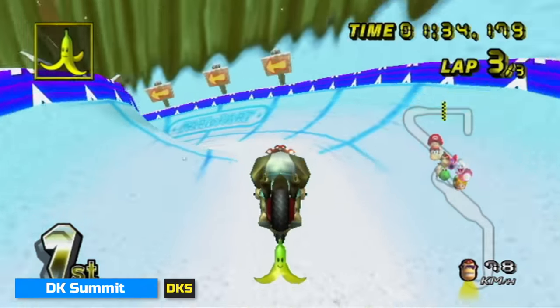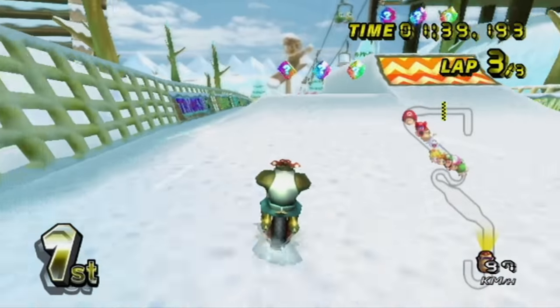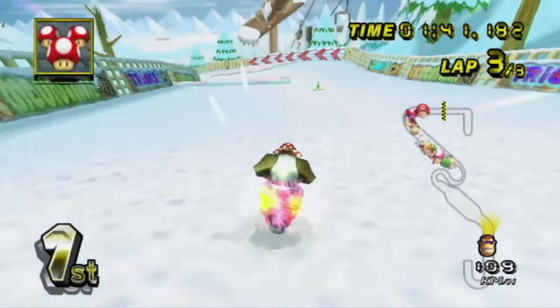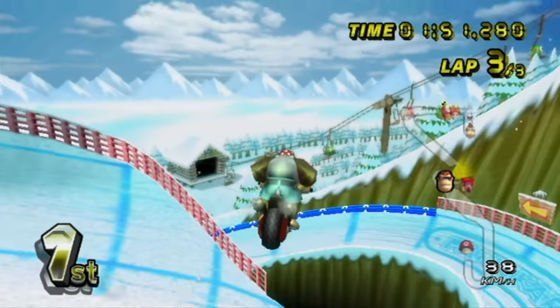DKS has a common trap spot right after the half pipe after the cannon, as if you take the exact same line as the player ahead of you, you can't avoid anything that he might place back. Also, some people trap the shortcut after the cannon.